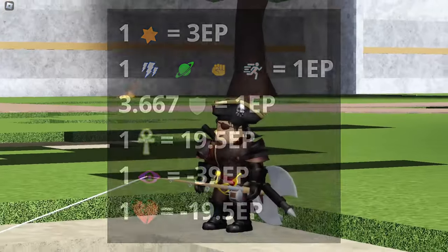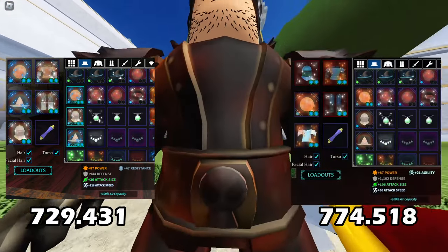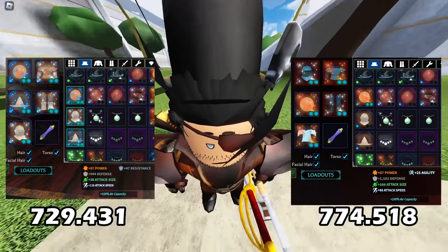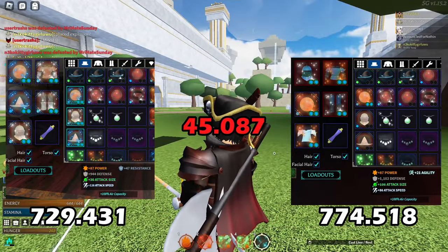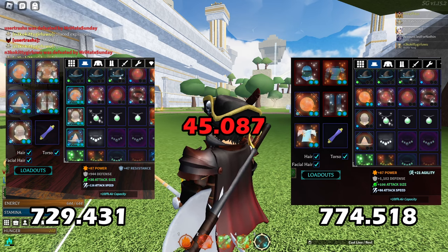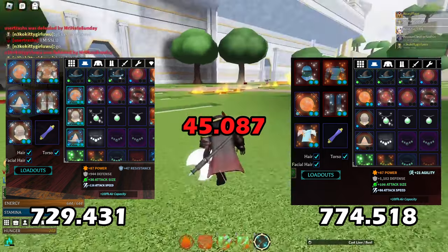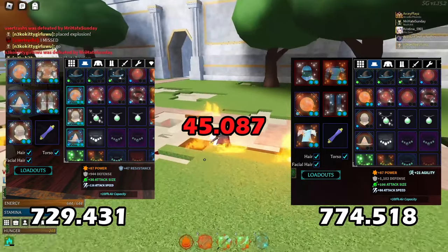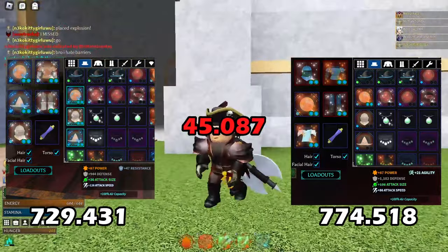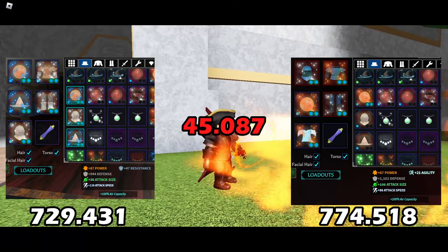I did a lot of calculations and talked with some of the people on the balance team, and literally the full frozen arcanium armor set against the pre-Nimbus Sea sunken iron armor set — the difference between the two is 45 efficiency points. That is a ginormous difference. 45 efficiency points is literally 45 substats worth of stats: that's 45 attack size, 45 attack speed, 45 resistance, 45 healing, or 45 armor piercing worth of stats.